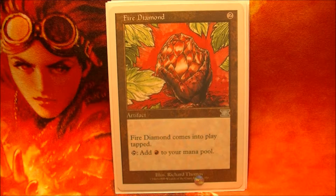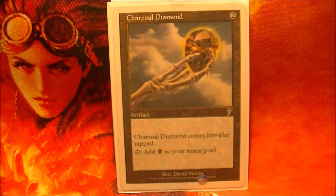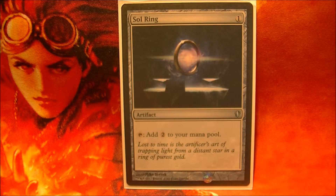For acceleration, we have mana rocks such as Fire Diamond, Marble Diamond, Charcoal Diamond, Star Compass, and Sol Ring. These allow me to get Zergo out faster.